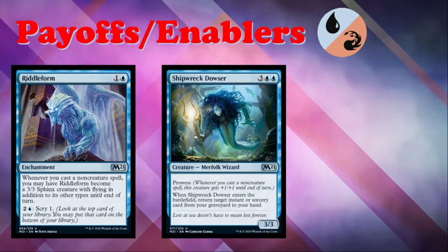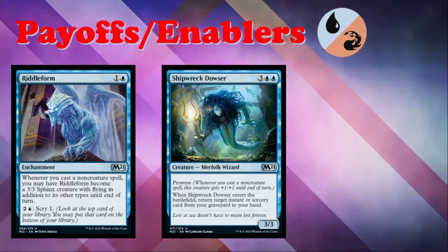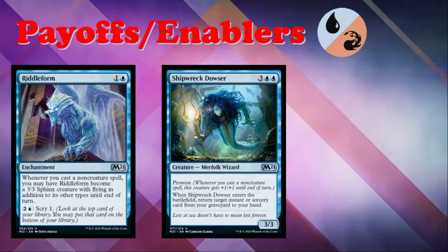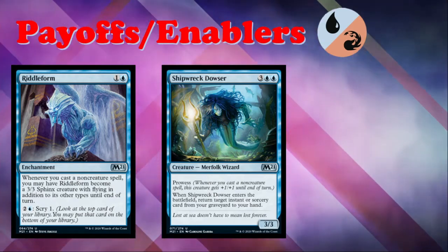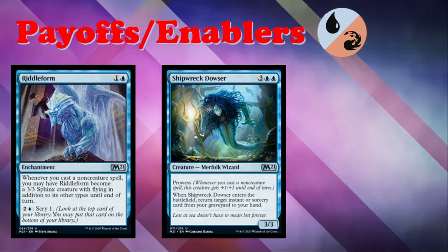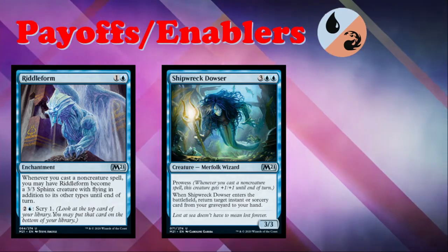Shipwreck Dowser — the much cooler older brother of Salvager of Secrets. This is three and double-blue for a 3/3 uncommon Merfolk Wizard with prowess; when it enters the battlefield, return target instant or sorcery card from your graveyard to your hand. Even without prowess this card would be very good. We played a 2/2 common version of this in Core 2019 with the same ability and no prowess, and it saw tons of play just because control decks were great in that format. Shipwreck Dowser is better in every conceivable way — bigger, has prowess, same graveyard recursion. You should probably be taking this card within the first couple picks of a draft.